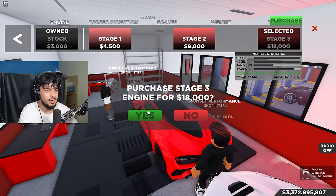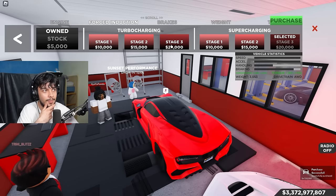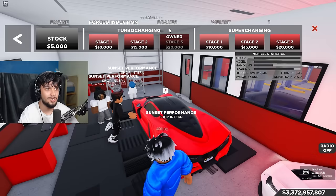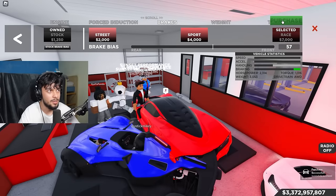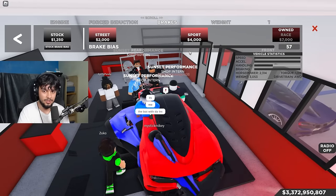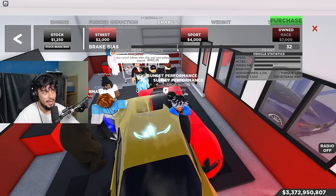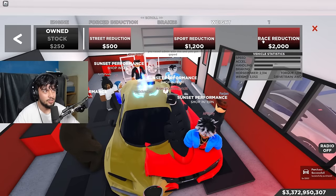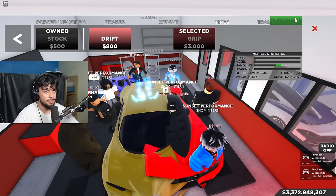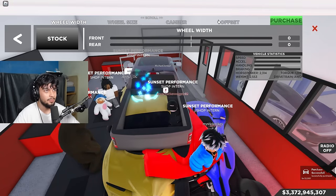For the engine, we're going to put it at Stage 3 maximum - eighteen thousand dollars. For forced induction, I'm going with turbo charging Stage 3 at twenty thousand dollars. Then for brake bias, somebody said more rear than front, so I'll put it around 31. Weight reduction - done. Tires - grip, because I don't want to drift. Transmission - race.